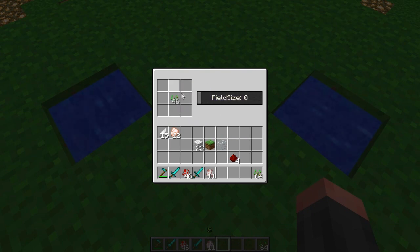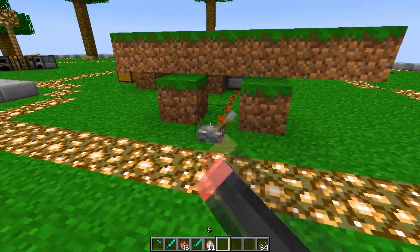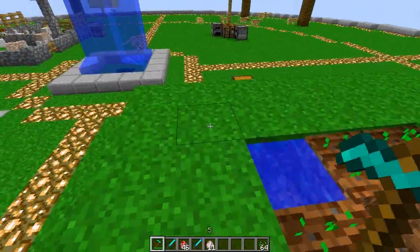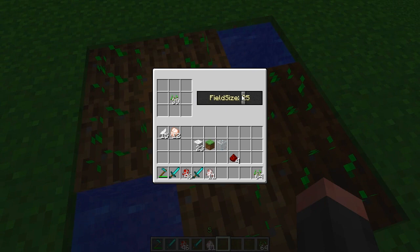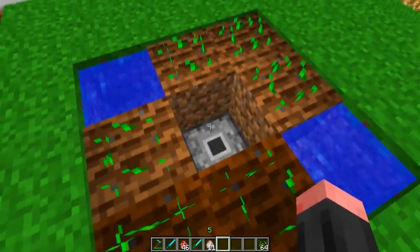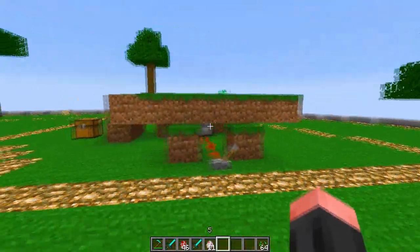In the planter you can put seeds, pumpkin seeds, or melon seeds — whichever you want — and you can set the field size. I'm going to set it to 49, because this is 7 times 7 which is 49. You can then power it with redstone and when you hoe the blocks it will automatically plant the seeds. When I set it to 25, which is 5 times 5, and remove a block, it will not plant it back again. This way you can really easily control the amount of seeds that get planted.